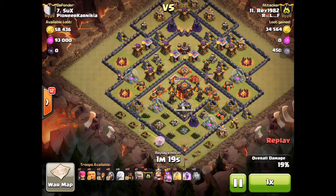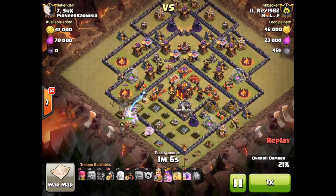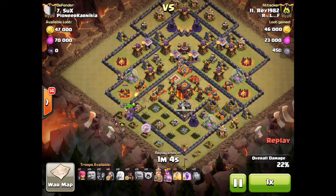I think the higher level witches are going to be awesome, because if you bring multiple witches with all the skeletons they're gonna spawn, it's gonna be pretty sick. So here he comes with his golems.